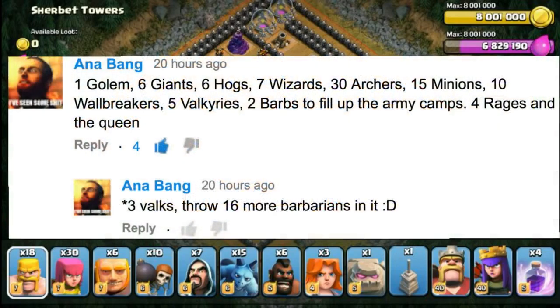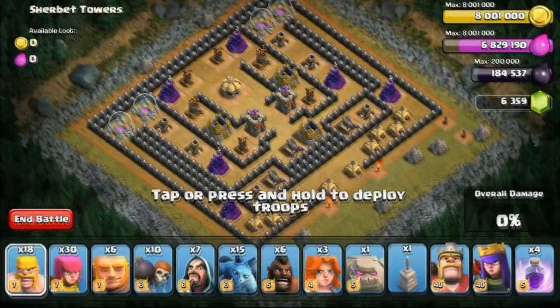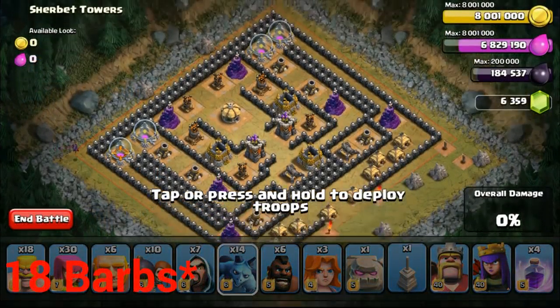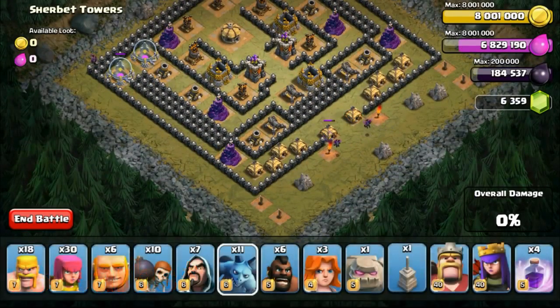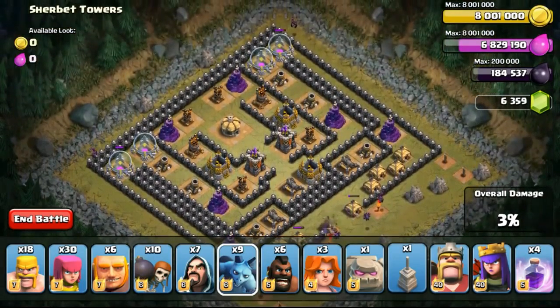The first challenge was sent by Anna Bang, who challenged me to try one golem, six giants, six hogs, seven wizards, 30 archers, 15 minions, 10 wall breakers, five valkyries, and 16 barbarians. When I first saw this army combo I was thinking to myself this is quite an easy army combo, because I was allowed to use four rage spells and one hero, which I decided to use my Archer Queen.